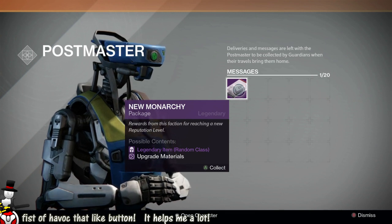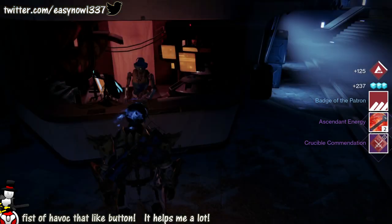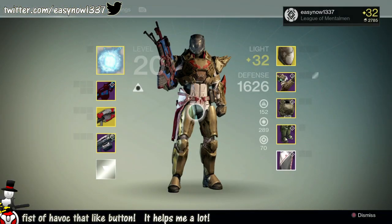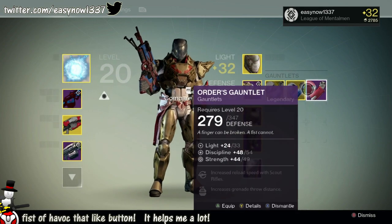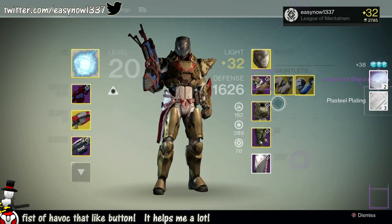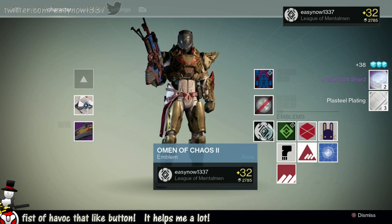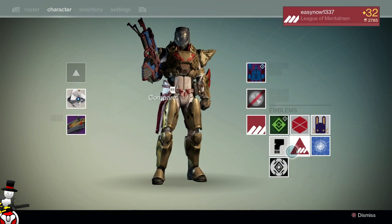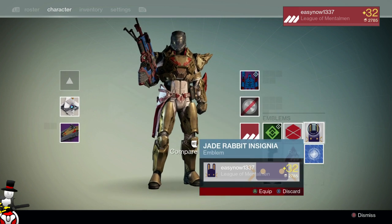Ascendant energies and a crucible commendation — please give me something good. I want the New Monarchy shader so badly. The package struggle is real. Let's look at those gauntlets — discipline and strength, terrible, they can go. I'll leave one on, but the others are getting discarded.